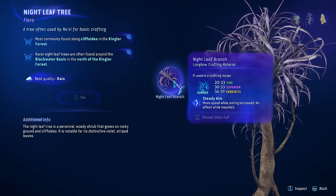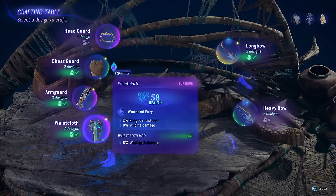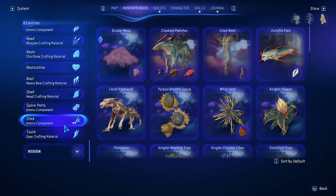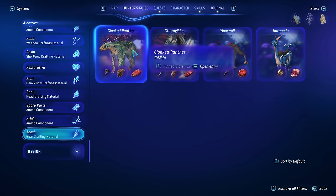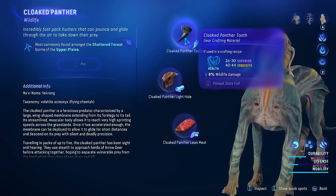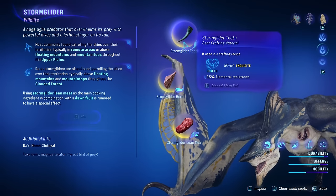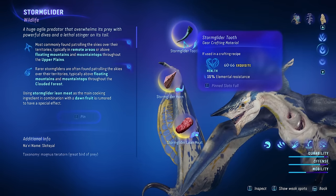I think this crafting system is really cool. For the Natu Shawl we need a Moss and any Tooth, and we also need another Tooth for the Waistcloth so we'll kill two birds with one stone. We have a couple different animals that provide teeth. The Cloaked Panther gives one with 40 to 44 damage and 8% increased wildlife damage. The Storm Glider, which is 60 to 66 health and 15 elemental resistance, also drops a Horn which we're going to need.